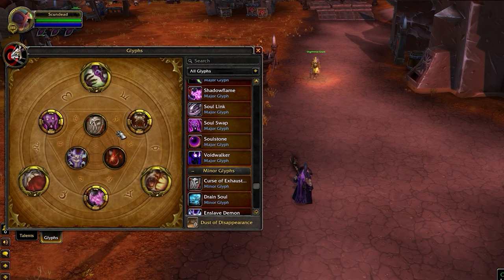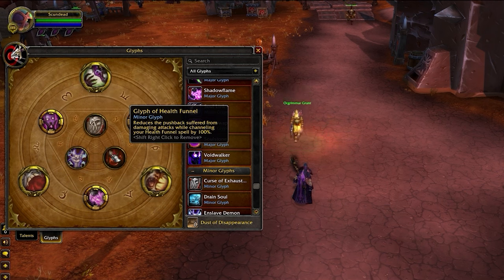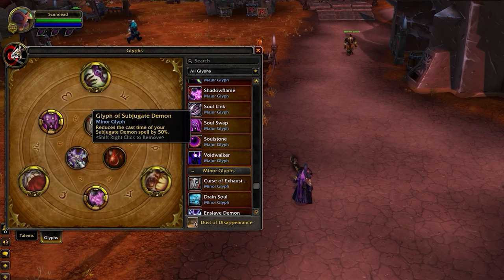Our minor glyphs are not too important, but they can have a slight impact on the game. Glyph of Curse of Exhaustion extends the range of this curse by 5 yards, which can help land much-needed slows when kiting. Glyph of Health Funnel reduces the pushback by 100% when you're channeling Health Funnel. The third minor glyph slot is flexible — in this case we've slotted in Glyph of Subjugate Demon.